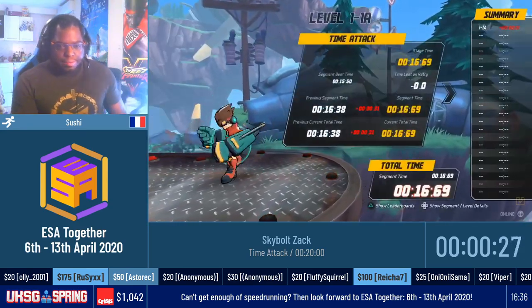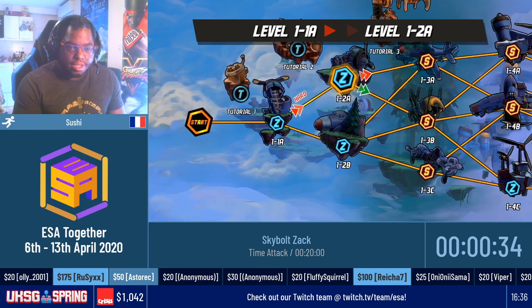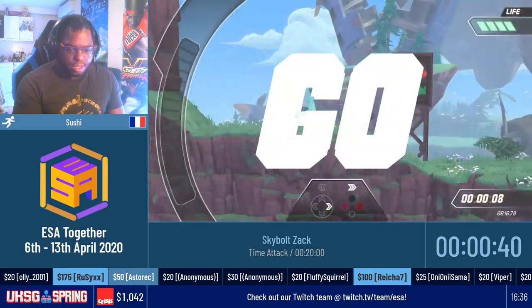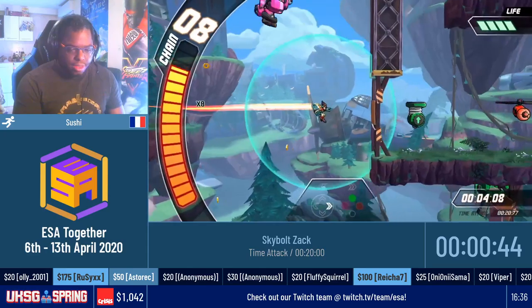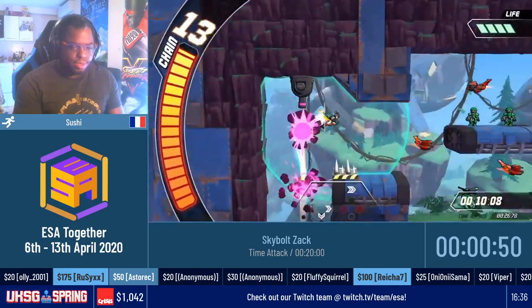Incoming the second level, which is 1-2, where we introduce the dash and the grey enemies, where we have to time the jump. With the directional bump and other things, we can abuse some mechanics at the beginning, as you were not intended to know they exist.